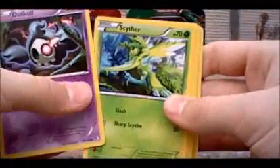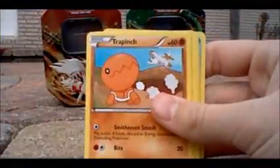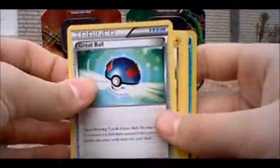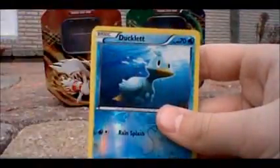We got Duskull, Scyther, Piddup, Trapinch, Blitzel, Grapeball, Electrode, Hue, Ducklet, and Golduck.